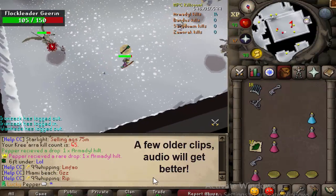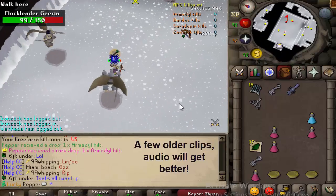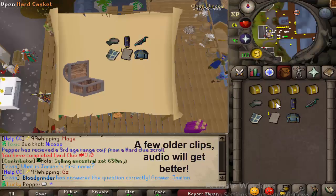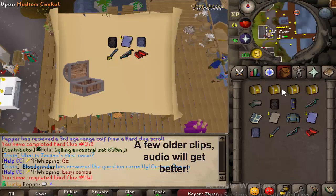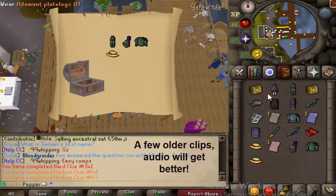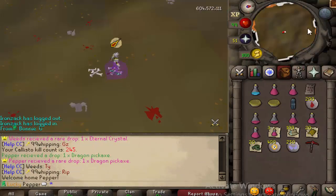Hilt number two, 45 KC — two hilts, nice. Just got a third age range coiff, nice. I'll open up all the rest of these. Get some nice ranger boots... no, no ranger boots. Oh nice — oh, fuck this boss, I'm done.